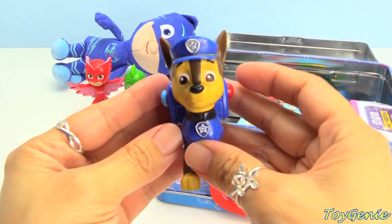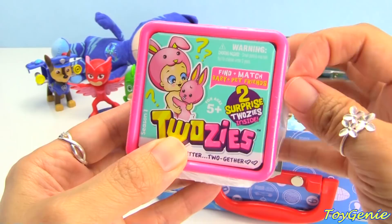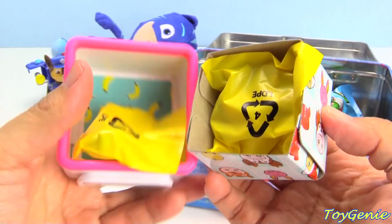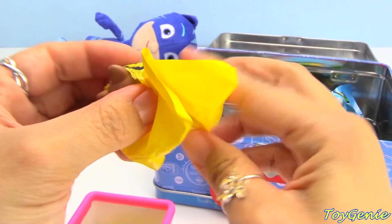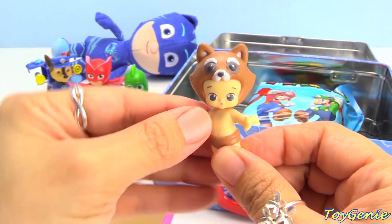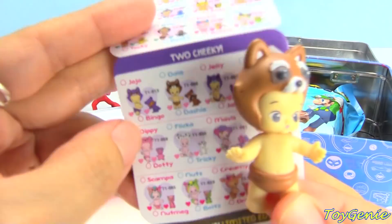And it looks like we have a Tootsie. Let's see what we have inside. Let's take a look at the very first surprise. Hmm, is this a raccoon? No, raccoons aren't brown. Let's check out the name — here's a collector's guide. Maybe this is a chipmunk — the name is Dale.